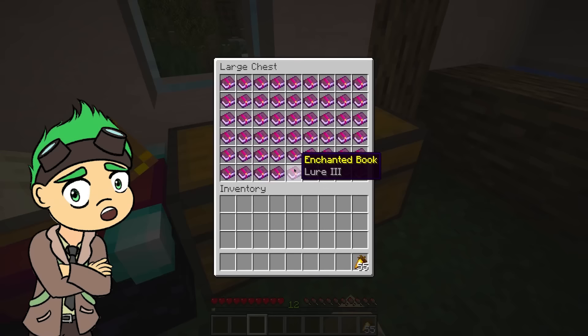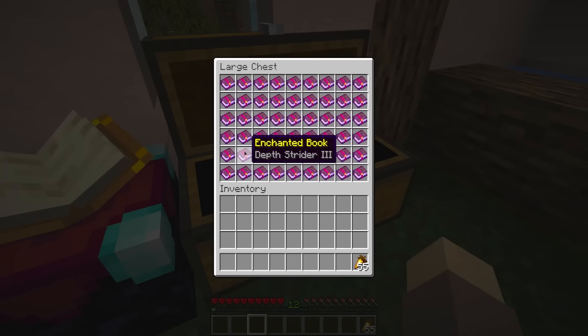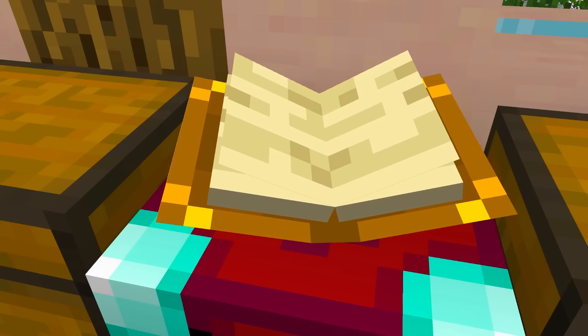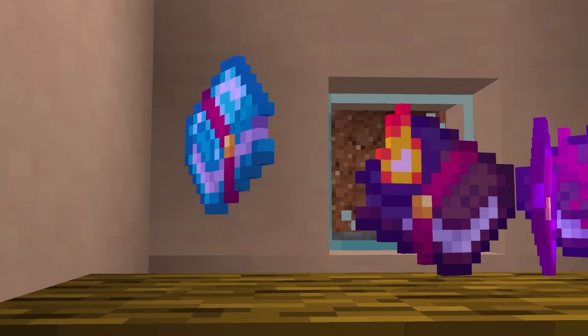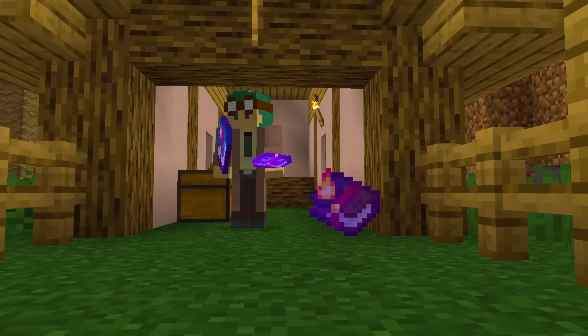Have you ever had a chest filled with enchanted books from your journey? It can be such a pain to find the exact enchantment you're looking for, having to hover over every book. Well, this could be very easily solved if the enchantment books had different textures per enchantment — such a simple feature would be a huge quality of life improvement.